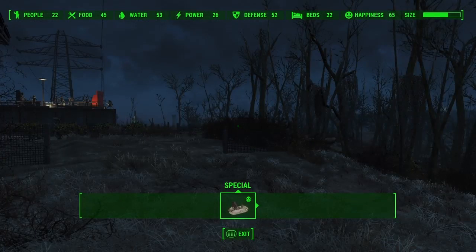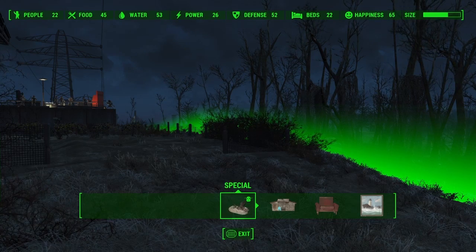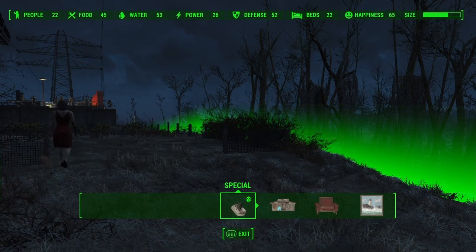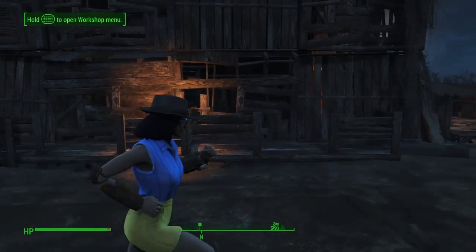You can see my stats: 22 people, 45 food, 53 water, 26 power, defense 52, 22 beds. I don't know why they're not too happy but 62 happiness — I gotta check them out and see what's going on. But right now we are just doing the tour.